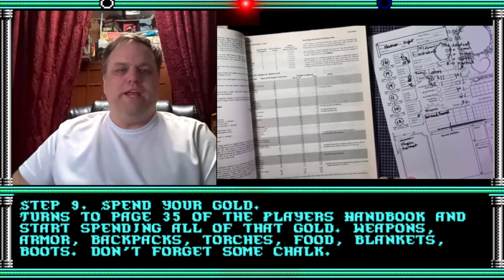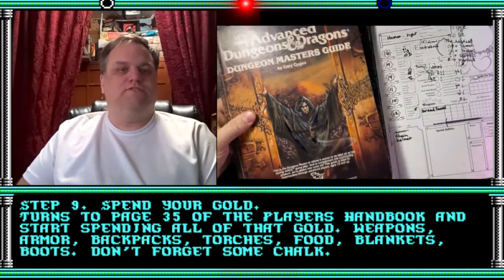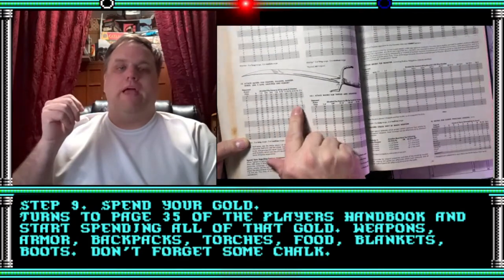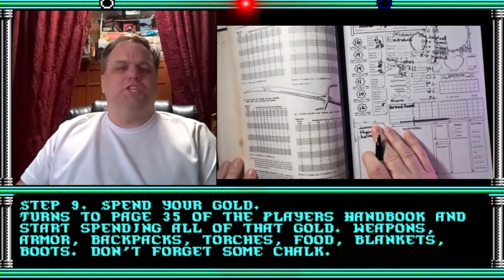You're going to need weapons, armor, backpacks, torches, food, blankets, and boots. And don't forget the chalk. Check out my 'what you might equip your character' equipment video if you're not sure what to pack.